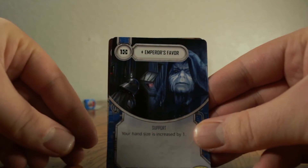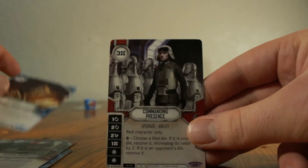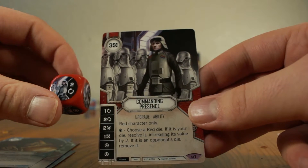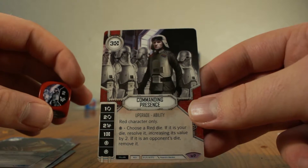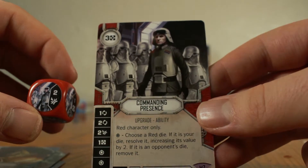We have Emperor's Favor, My Kind of Scum, Natural Talent, Patience, and we have Commanding Presence. Wow, I've never seen this card at all. It's a Legendary, but I've never seen it. Commanding Presence — choose a red die; if it is your die, resolve it, increasing its value by two; if it's an opponent's die, remove it. Wow, this card seems really cool. Two Legendaries out of five packs is awesome — it's about one in every six packs usually for a Legendary.